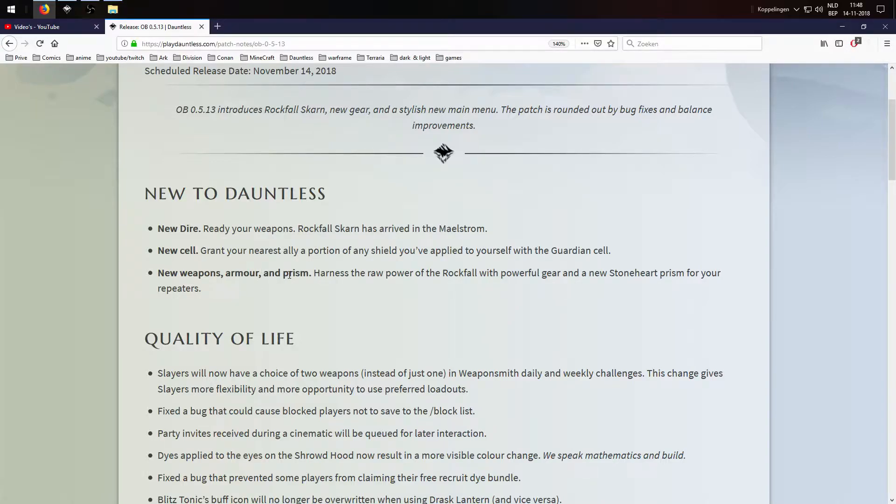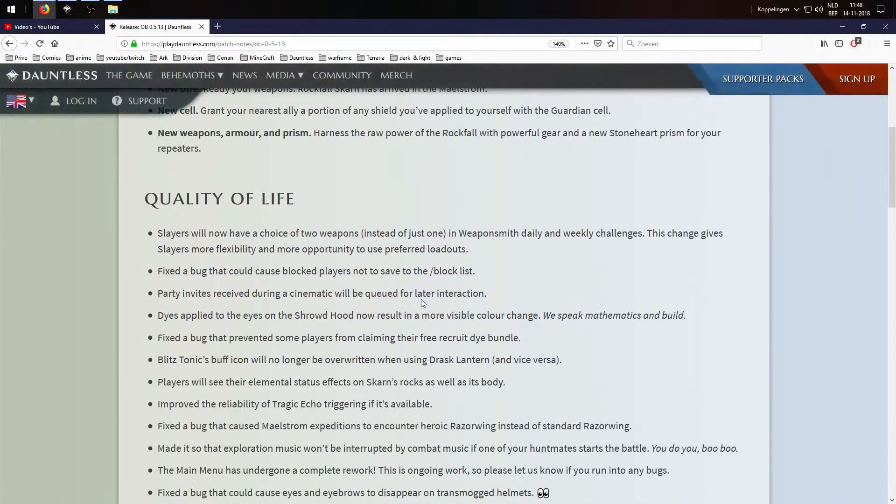New weapons, armor, and prisms. Harness the raw power of the rockfall with powerful gear. There's a new stone heart prism for your repeater, and of course new armor and new weapons. I'm really looking forward to seeing which perks they have.